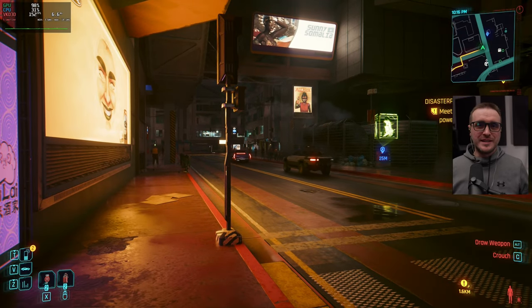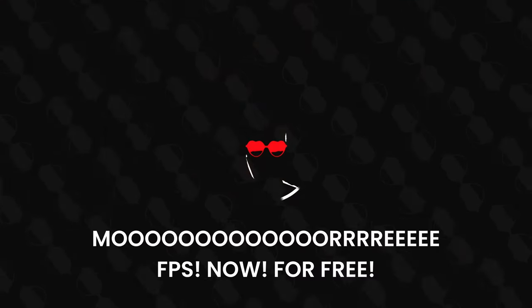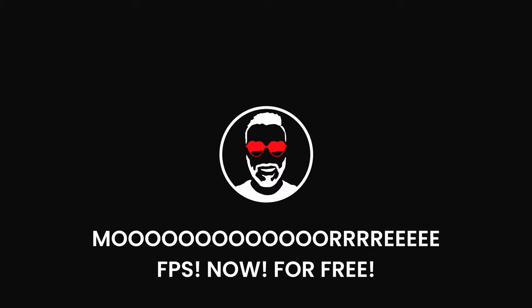At this point you are certainly asking yourself: how did he do it? Well, in this video I'm going to show you how to install the specific mod that gives you the opportunity to activate DLSS frame gen on your machine on Linux. There are some caveats but you're going to have to watch the video to get them. Let's get into it — as always we're going to start with a little bit of context.